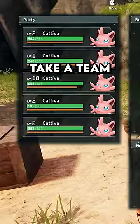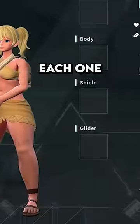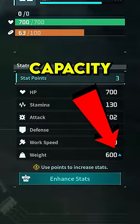When going out on a resource run, take a team full of Kadava. They're one of the easiest to catch, and each one in your party boosts your carry capacity by 50.